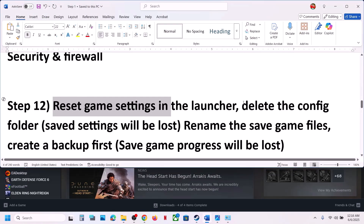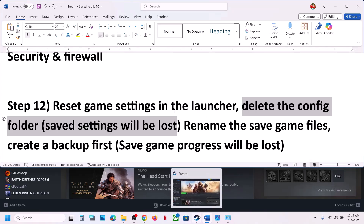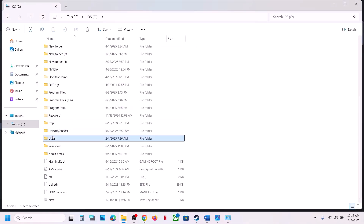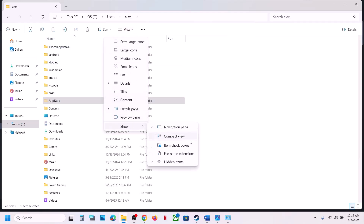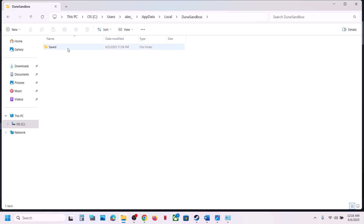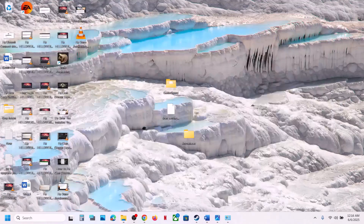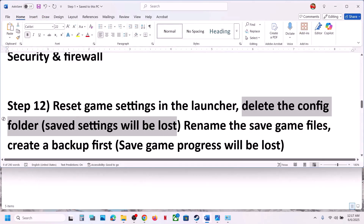Still not working: delete the config folder — note that all saved settings will be lost. Open File Explorer, go to C: > Users > [your username] > AppData > Local (if AppData is hidden, click View > Show > Hidden Items). Open the DuneSandbox > Saved > Config folder. Create a backup by copying it to the desktop, then delete the Config folder and launch the game.